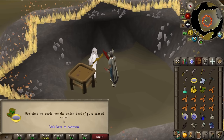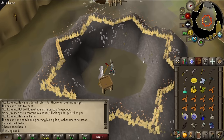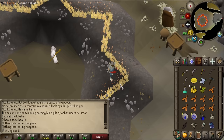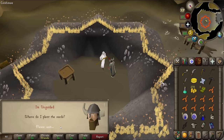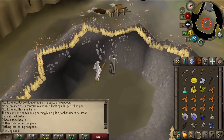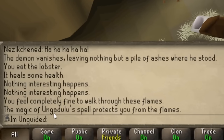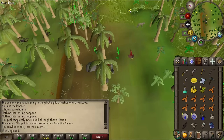Let's stick this bowl on the seeds. 'You place the seeds into the golden bowl of pure sacred water. You start to see little shoots growing on the seeds — they're germinating.' And I've just messed myself up because I used my sacred bowl inside the octagram and now I can't get out. Can I use the holy water on the floor? I really have actually messed up. Oh — I can just right-click and go through the flames. 'The magic of Ngadulu's spell protects you from the flames.' That was probably put in there for idiots like me who did exactly what I just did. Let's go get some more water. They're ready to be planted already — I haven't got a spade. I'll need a spade.